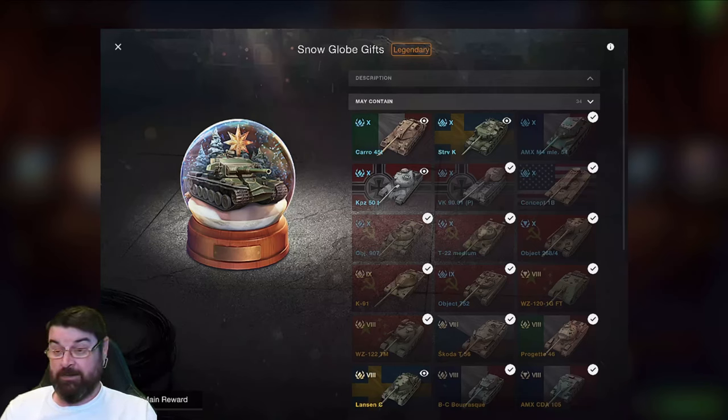We have got snow globes back in the game. Now what can we get with the snow globes? Well there are loads of tanks as you can see here. There's the Karo 40T, the Strav K — which is what we are going to be talking about — and a load of others. We are going to be talking about the Strav because this is a very interesting tank. It's a tank that if you took a Kranwagen and had an illicit affair with an FV4202, you get the Strav K.